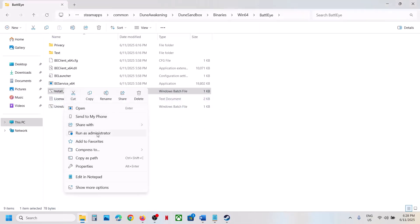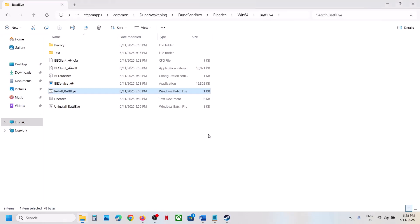Once done, right-click on Install BattlEye and click Run as Administrator. Click Yes to allow. Even if you don't see anything on screen, just follow the step. Once installed, launch the game and check.